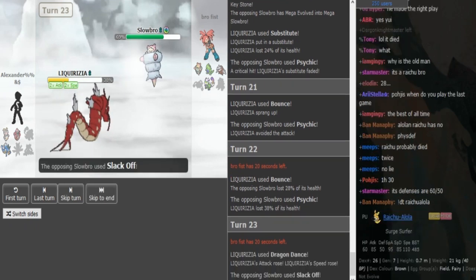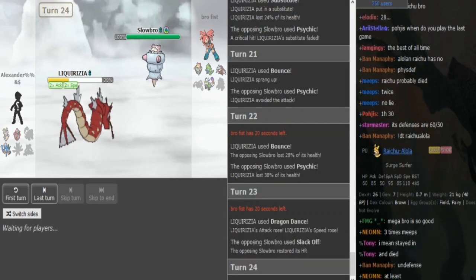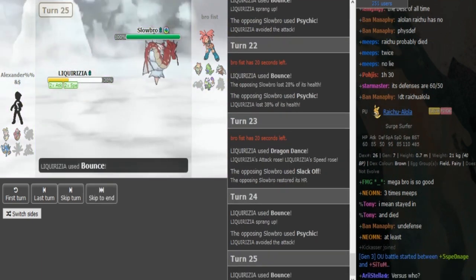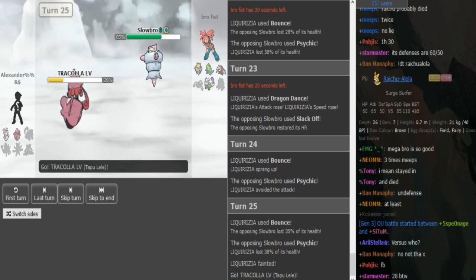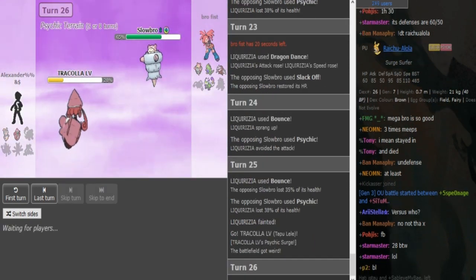He does DD up again expecting a Slack Off. The only way he can do damage to Slowbro is with Sky Strike, but he just goes for regular Bounce — this is gonna bounce off. He did 35% and just died to a roll. I don't know why he didn't go for Sky Strike. I think he anticipated Brofist to go for Slack Off.